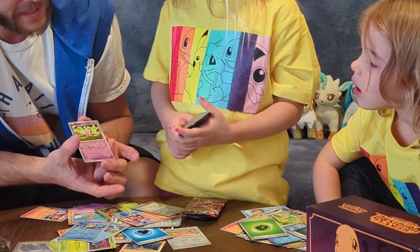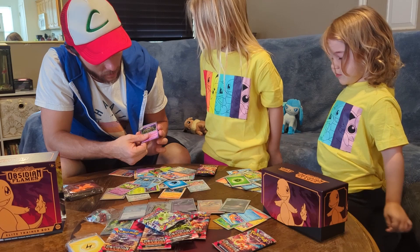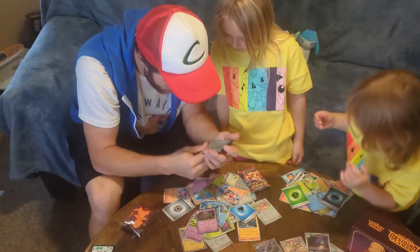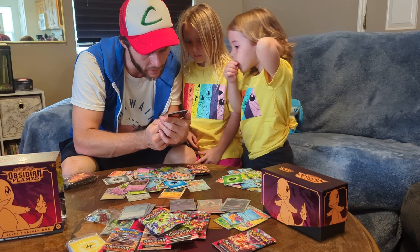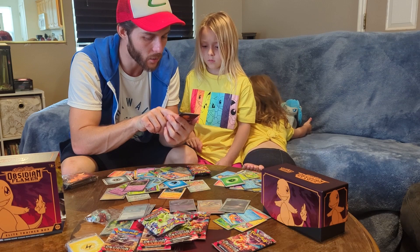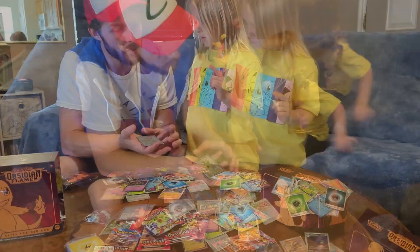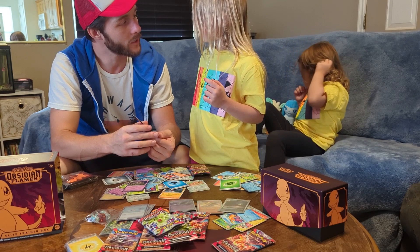Clefairy is my favorite and Eevee is my favorite. Let's see what it does — if your benched Pokemon have any damage counters on them, this attack does 100 more damage. With one energy you can do 120 damage, and if any of your benched Pokemon have damage on them, it does 250. Plus it has 340 HP. It has a G marking — Gs are the newest ones and they are standard edition, so you can play them at a Pokemon tournament. Cards from the last three years can play in competition; after that they're no longer allowed.